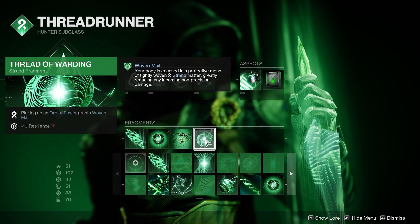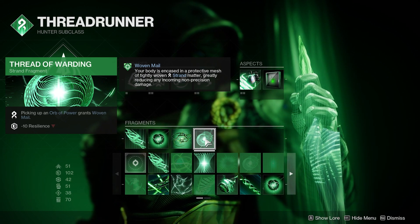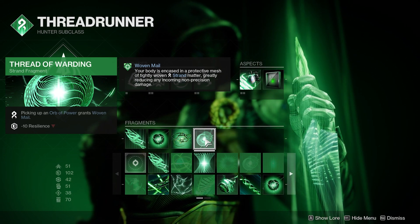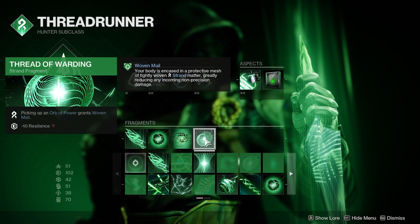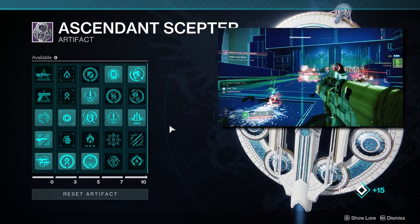We're also using Thread of Warding: picking up an orb of power grants us Woven Mail, which is a 50 to 60% damage resistance in PvE. I'll be going over ways we can stack this damage resistance up with other effects to maintain a near-constant 80% damage resistance. Briefly going over the artifact mods that work with this build: